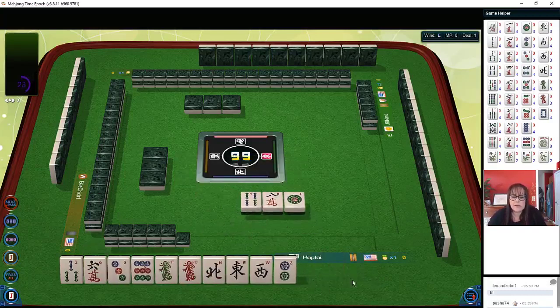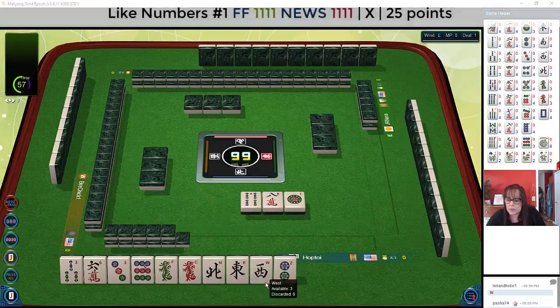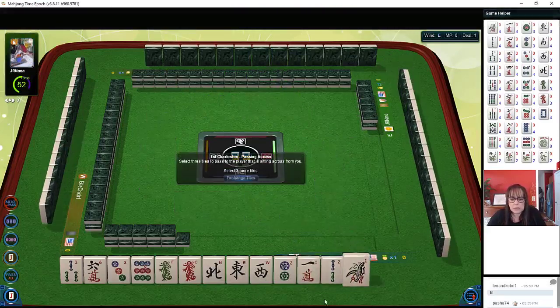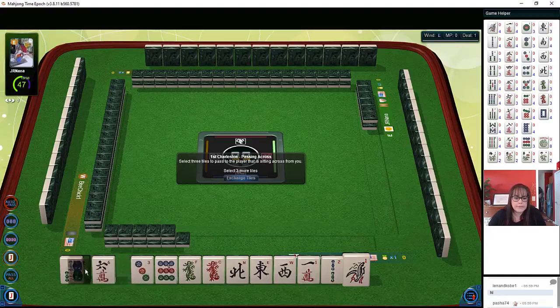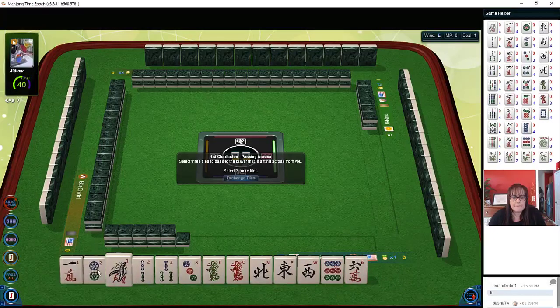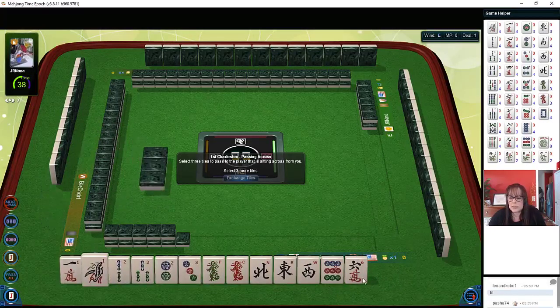There's 3-6-9 over there and we do have winds and dragons. Any time we almost have news, I think about like numbers with news, especially in the first Charleston. Now we have like numbers with ones and twos. So 1-2-3. Let's focus on 1-2-3, a 1-2-3 consecutive run. There's 1-2-3, here's 6-9. We have 1-2-3 and a dragon. We have threes and we have twos and ones.